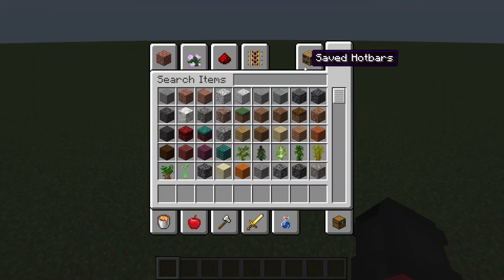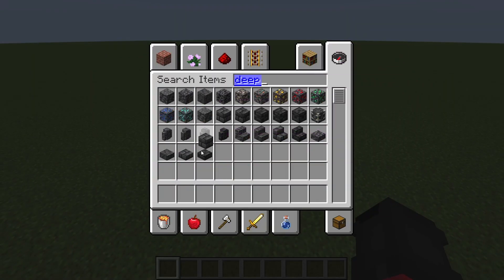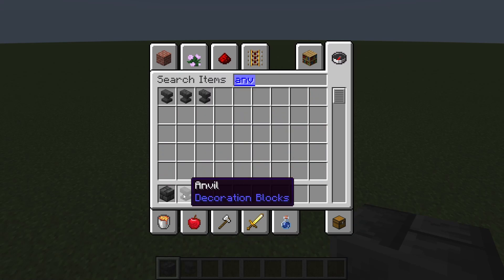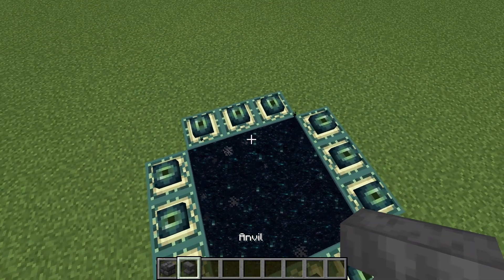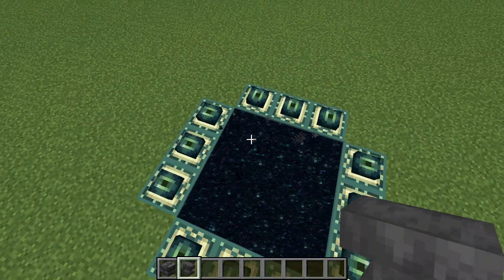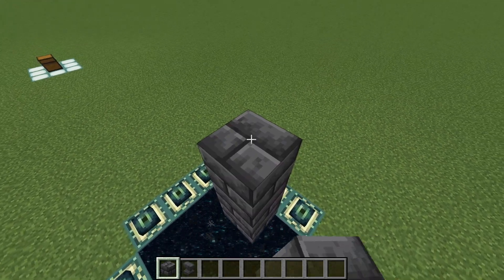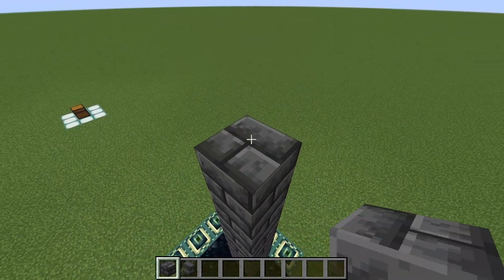Then you want to get your blocks of your choice and then an anvil, and build up seven blocks from the end portal: one, two, three, four, five, six, seven.